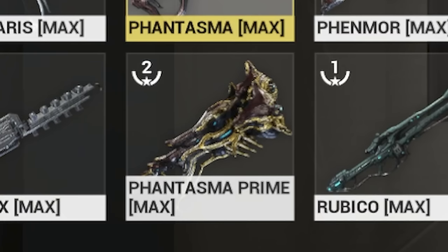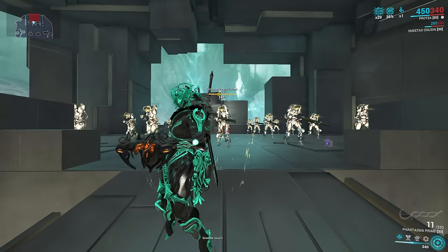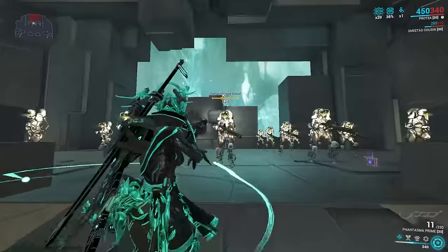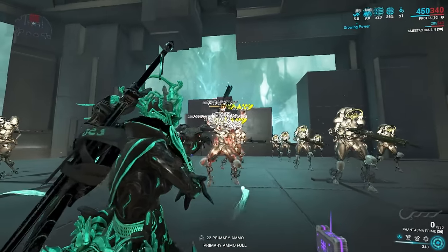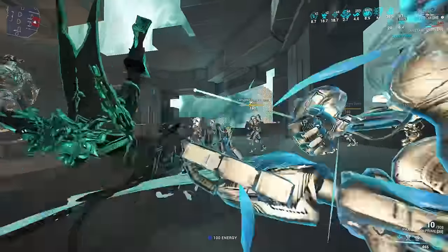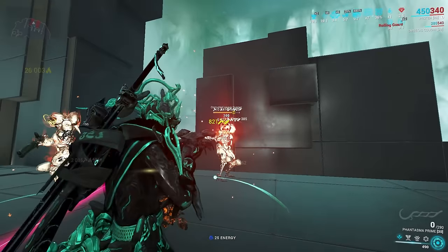Number three: the Phantasma and the Phantasma Prime. There isn't anything more satisfying in Warframe than applying a huge amount of status effects really fast. I present to you the Phantasma Prime — or the normal Phantasma, actually, because it has better Riven disposition. So if you want to use a Riven use the normal Phantasma; if you want the Prime then use the Prime. It's an MR9 weapon and an easy pick.